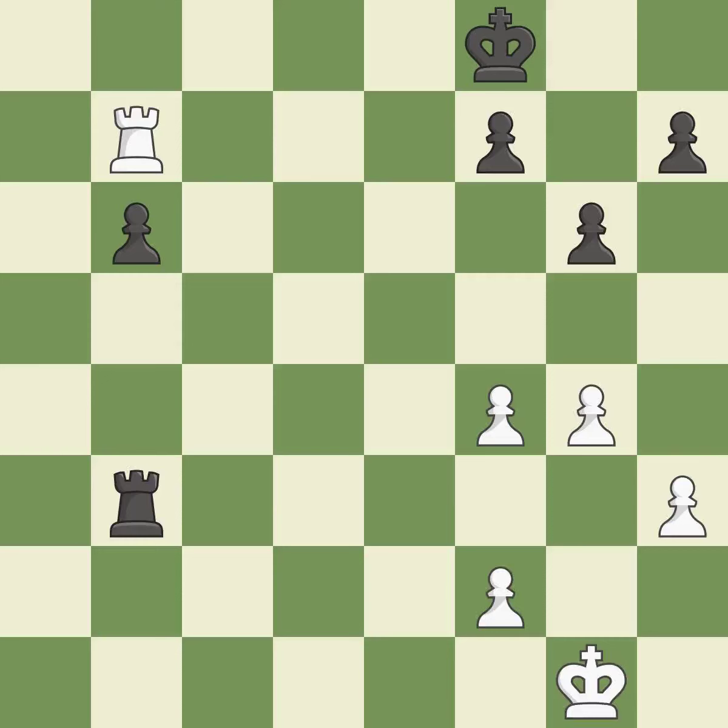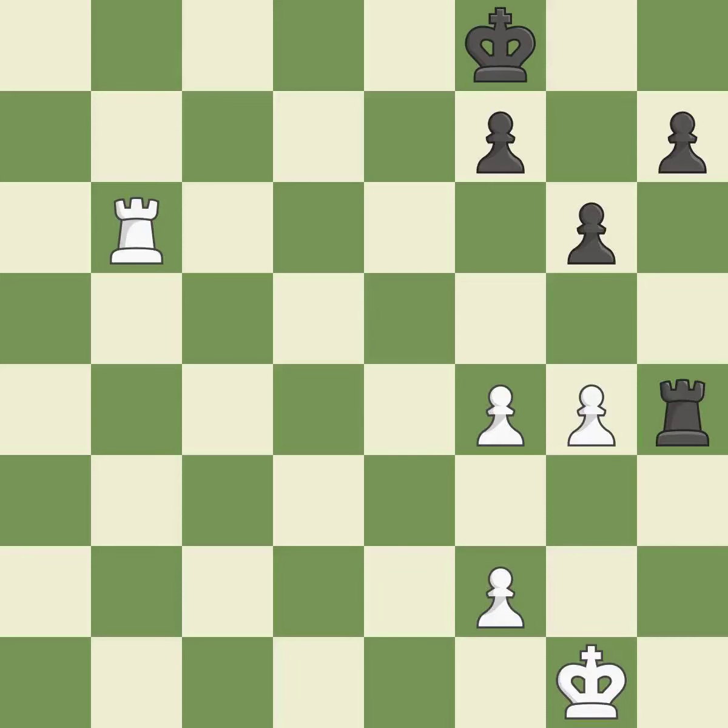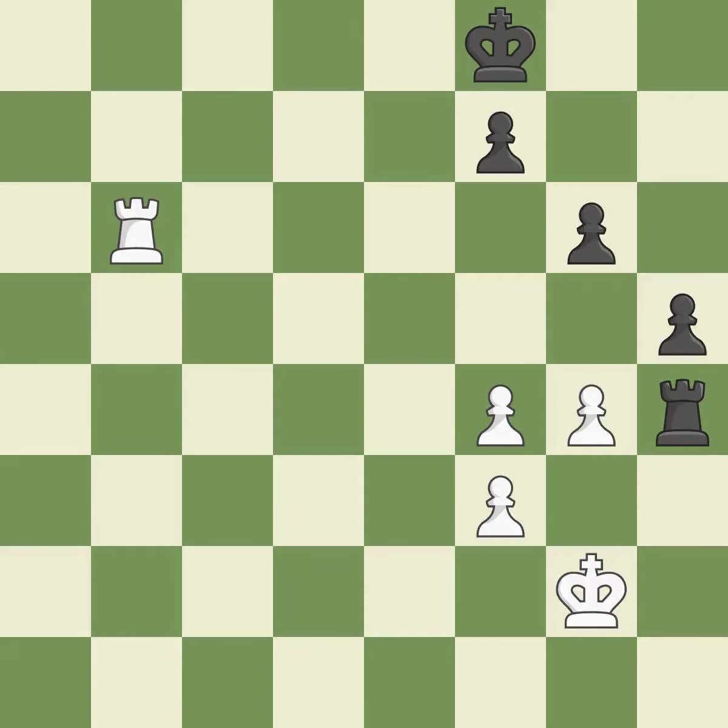The best choice is this one — it is ideal. A powerful and wise play. This defends the attacked pawn — it is best. Perfectly on point. In the endgame, an active king is essential, and removing it from the rear rank is the first step — it is ideal. Very precise.